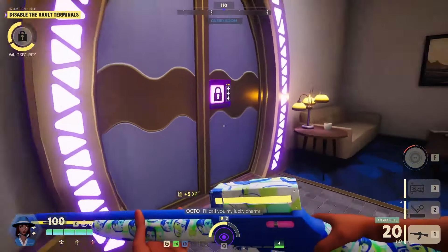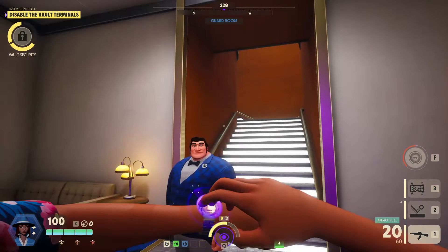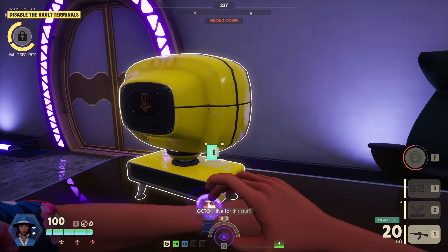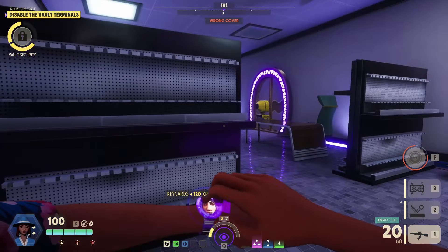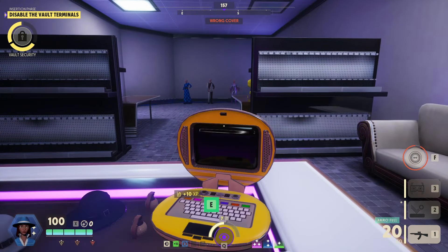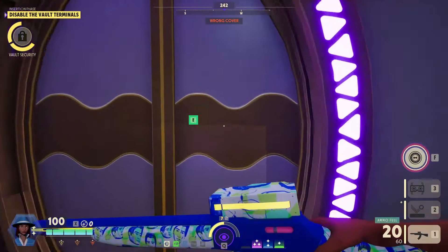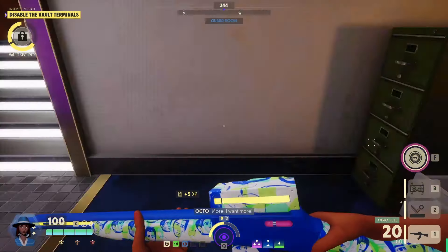Alright, let's do some damage numbers. The hip fire isn't overly great — body shots deal six and headshots deal eight, so it's really not great there. But the sniper shots do quite well: body shots do 34 and headshots do 60. So quite a lot of damage on that ADS shot.